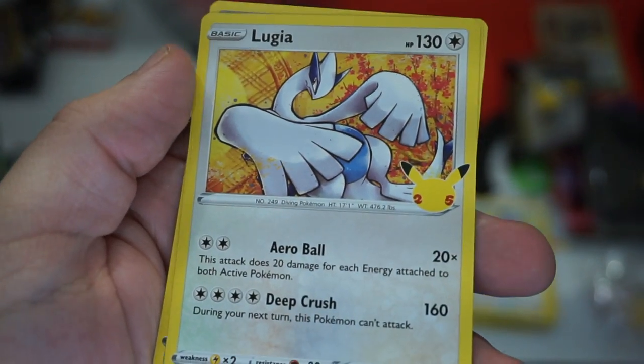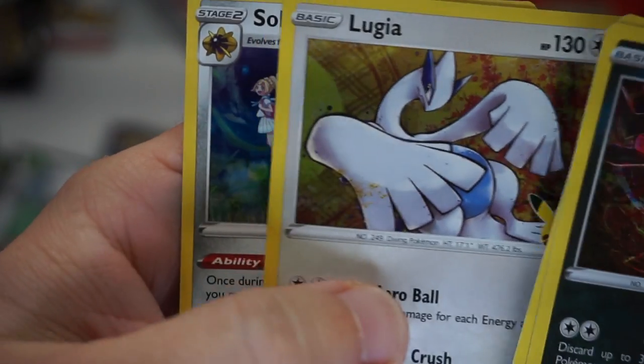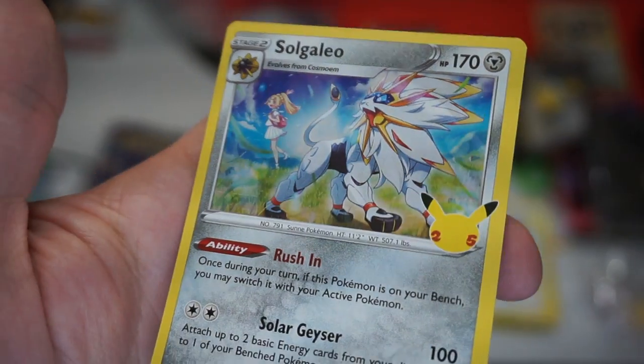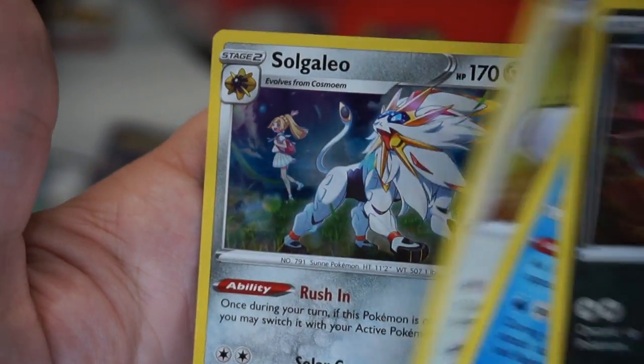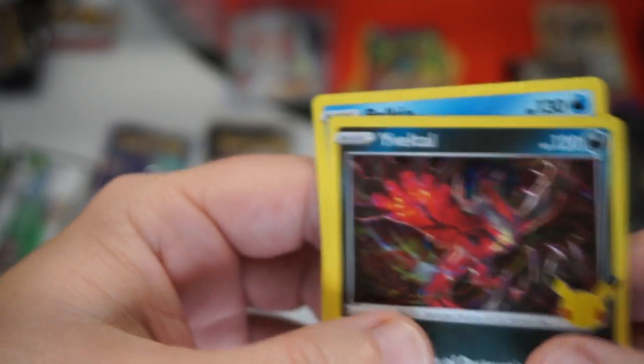There's a Lugia — and that's a really, really nice gold Lugia. And Solgaleo. Not bad. I mean, a bunch of Legendaries — can't really beat that.